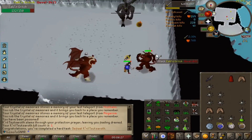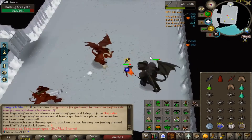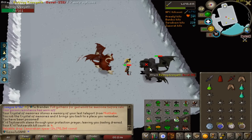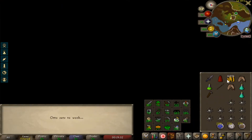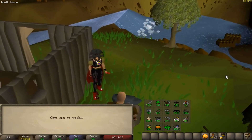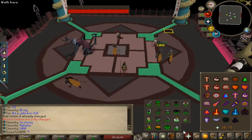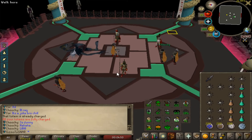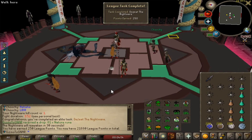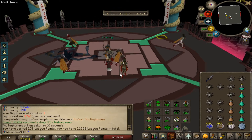First Zamorak kill — that's a nice 250 points. 4 kills in, already have the Zamorak spear. I'm going to make that into a Hasta. It's going to cost me 300k, but I want to do some Nightmare as soon as possible. And that's going to be my first KC. I still have quite a bit to do — I need all my Zenites and I also need 87 Slayer. So that's my goal for now.